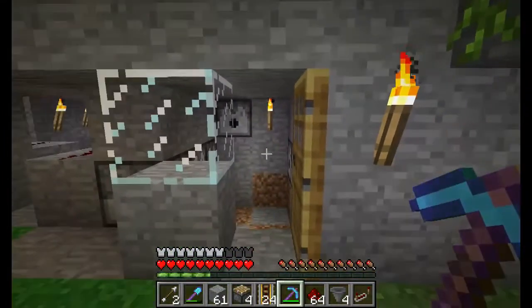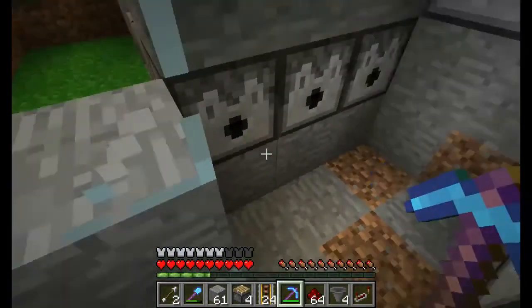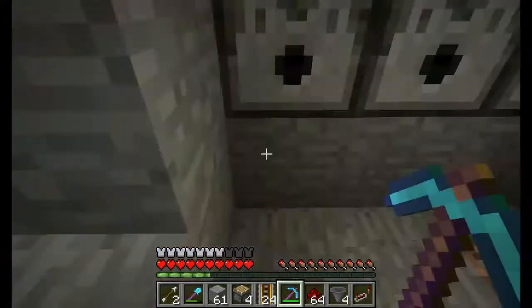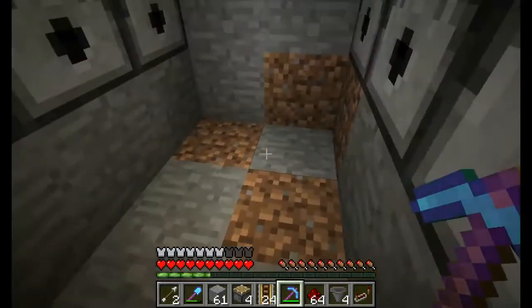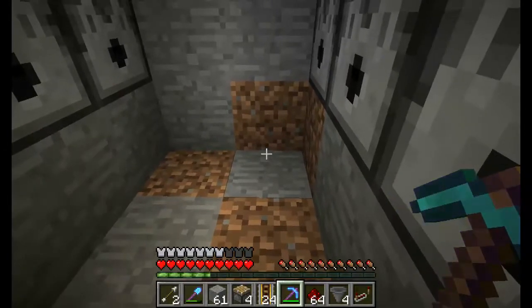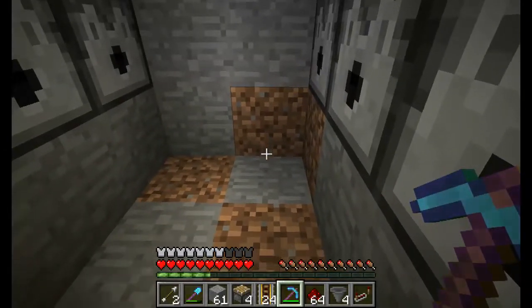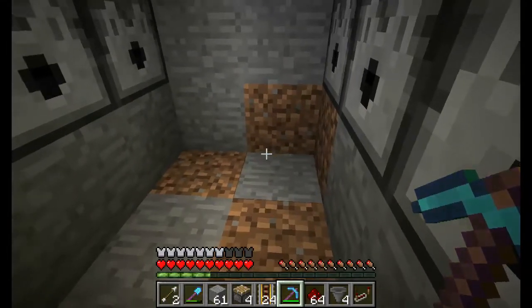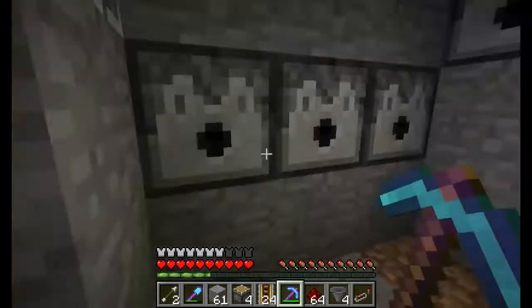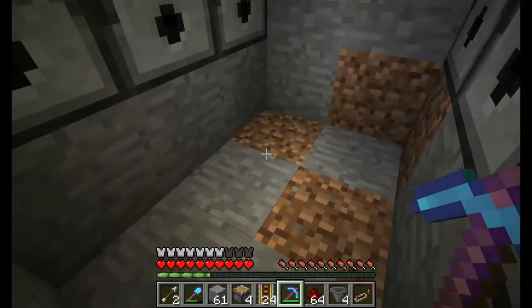Right now I'm trying to figure out how I'm going to wire this. The original design — I want the floor to open up and I want the chicken to fall through into a hopper, which is going to connect and dump into either a chest or a hopper minecart, and it's going to carry it out to me so I don't have to do a whole lot of running around to get the chicken.